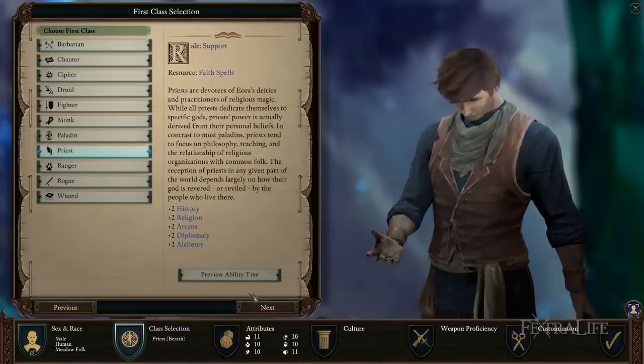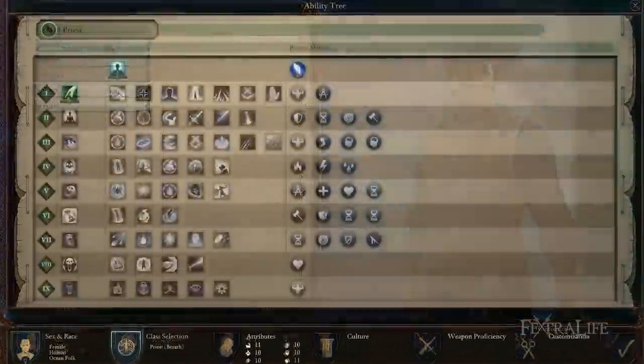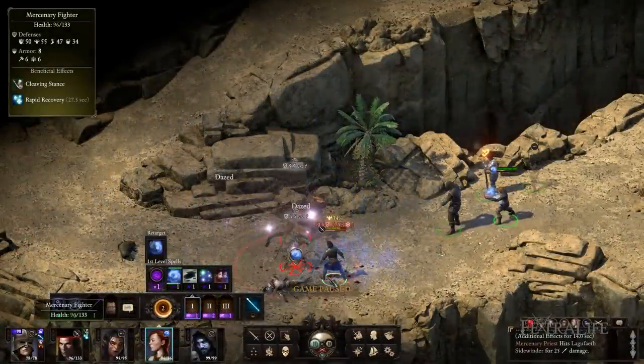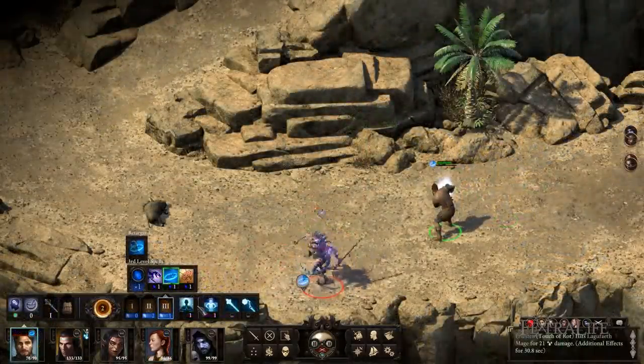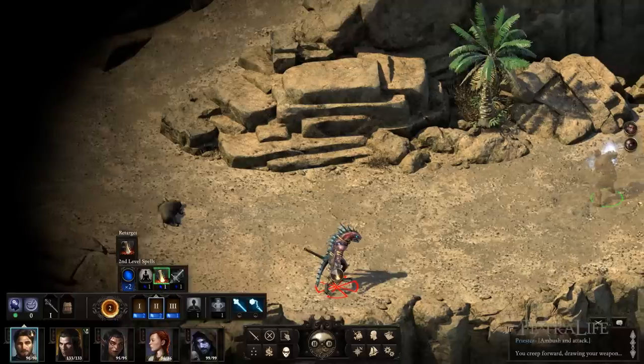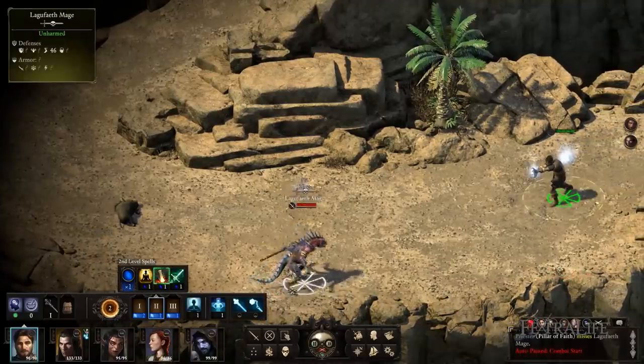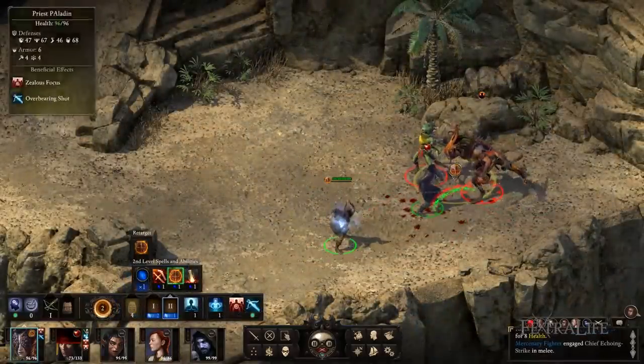Priest in Pillars of Eternity 2 Deadfire is a casting class that has a wide variety of spells but has a focus on healing and buffs of party members as well as debuffs of enemies. In addition, they have a few damaging abilities as well. Since most of the Priest's spells have casting times that are not suited to close combat, they will generally fulfill a ranged support role.